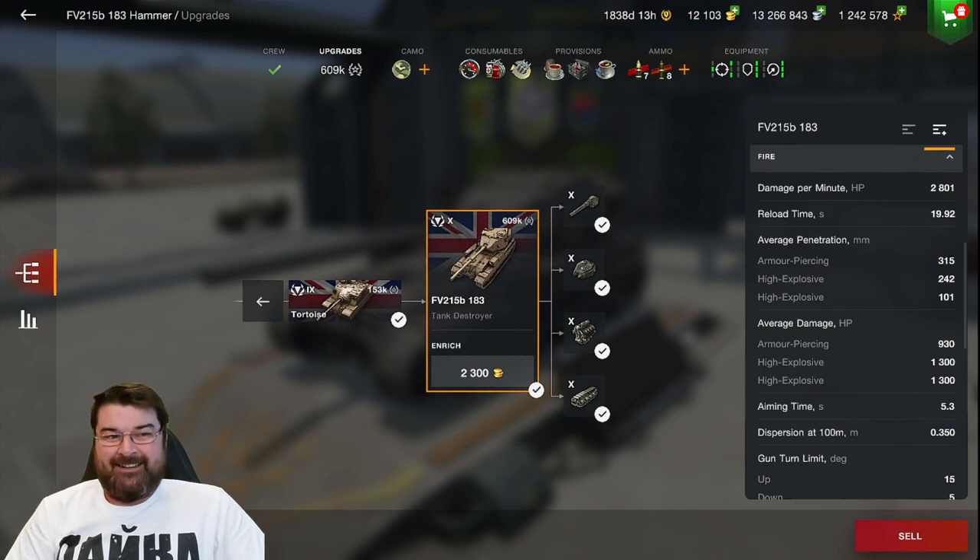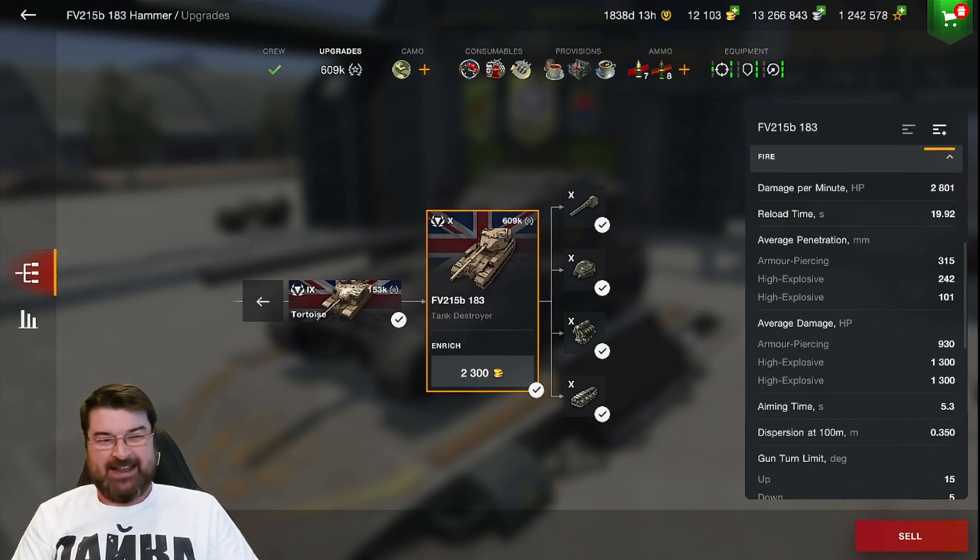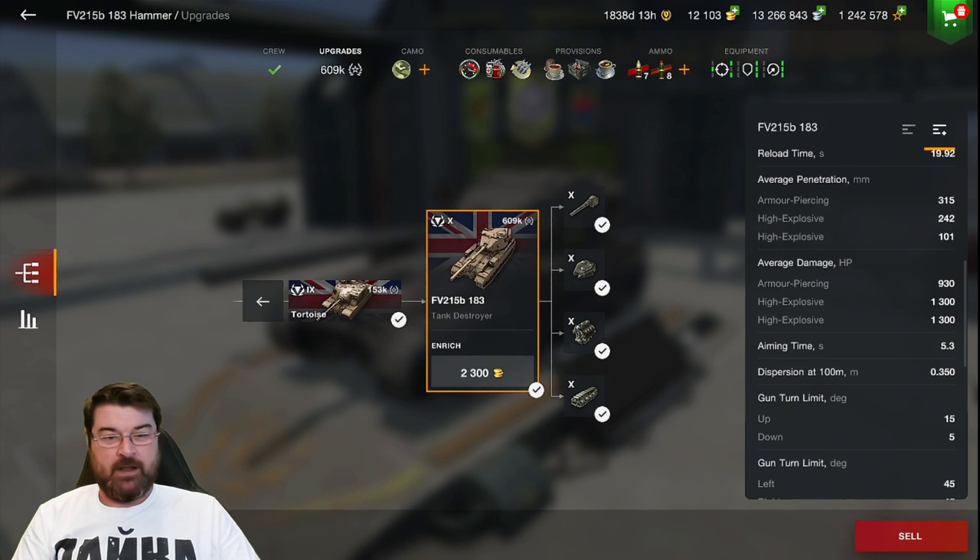Reload time is almost 20 seconds, and that is one of the Achilles heels for this tank. You might as well go make a cup of tea while you wait. Damage, however — this is where it comes into its own. AP alpha is 930, and HESH and HE are exactly the same: 1300.